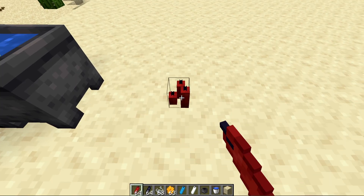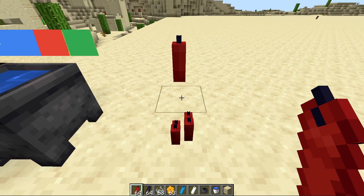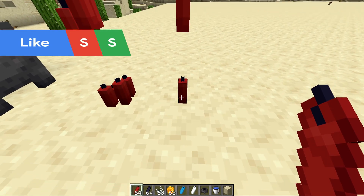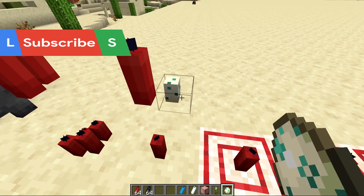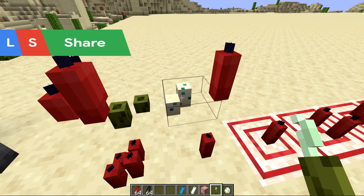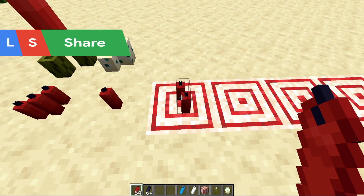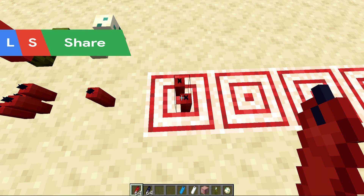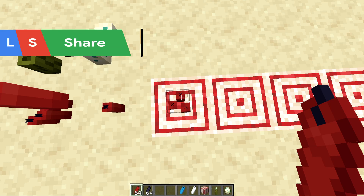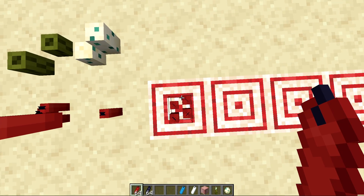They stack similar to sea pickles with groups up to four. Any more will add a new group, but you can make new groups by shift-clicking up against the first one. Candles are unique — unlike turtle eggs or sea pickles which are always centered when stacked, candles don't keep to the center as you stack more together. Here's a rectangle, here's a square but off to one side, and here's a rectangle off to one side.